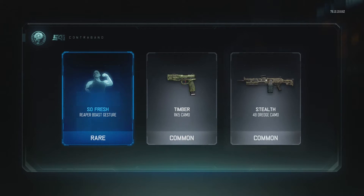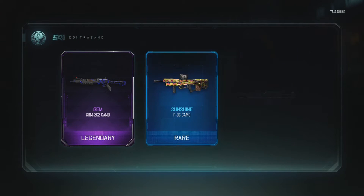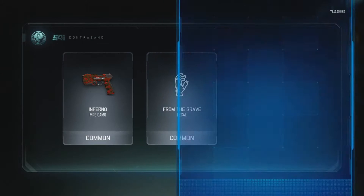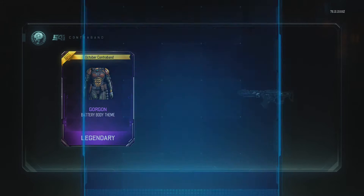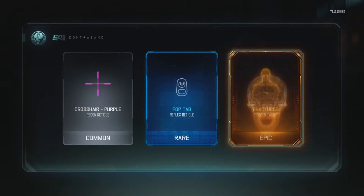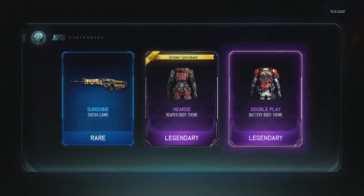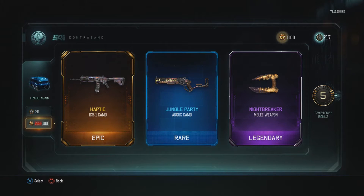Two Locus camos. Nothing good. Gem for the KRM, Sunshine for PO6, Bone Wario for the Ruins. I would like one of the new weapons. Gorgon for the Battery, package weapons for the repurn, Bone Wario for the Ruins. We got an epic taunt here as well. Haptic for the ICR, Jungle Party — and the Nightbreaker. Let's go!